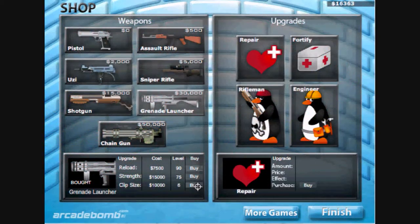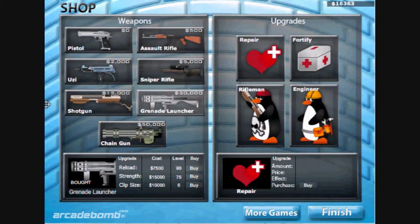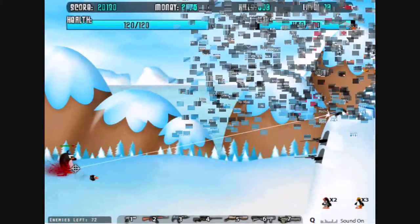You have seven different weapons you can earn, and each one you gotta buy. You can also upgrade those weapons — the strength, the reload time, and the clip size of the weapon. You can also buy Riflemen to help defend the wall, and you can have an Engineer to rebuild the wall while you're playing, since you cannot upgrade the wall while you're actually fighting. You can also upgrade how much health your wall has.